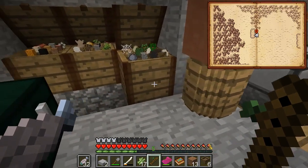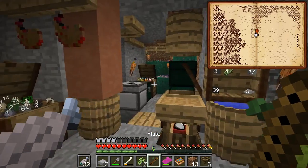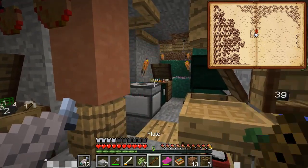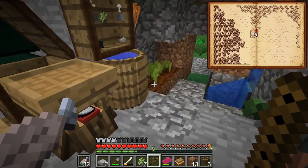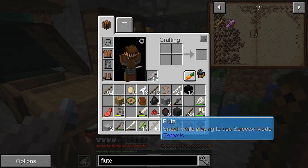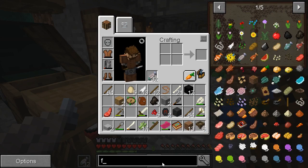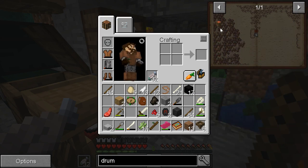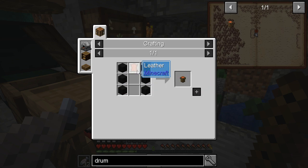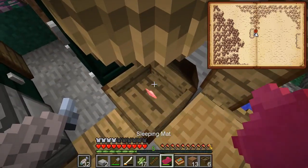Sneak while you're playing. Use selected one. Let's just try it out. I probably shouldn't be doing that because I don't know what it does - throwing it might summon a wild buffalo to kill me. Try the drum, if I can push R. Which is just planks and leather. It's a weird drum - it's only got covering on one side.